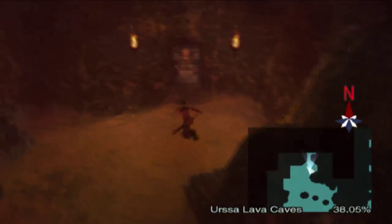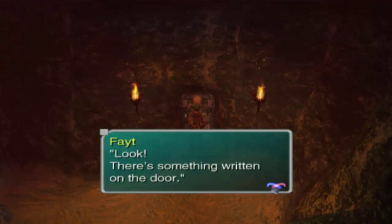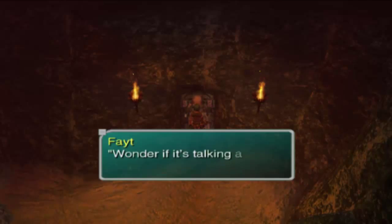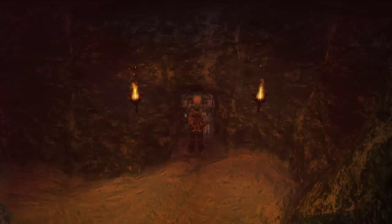This door is locked - something written on it: 'No monsters allowed. Do not go looking for a scared key - by the bunny.' The bunny wrote it, and we found it by the statue. He's talking about the rabbit ears key so let's just give it a try and we can enter here.